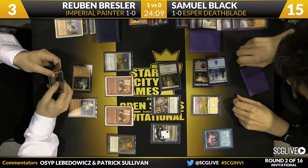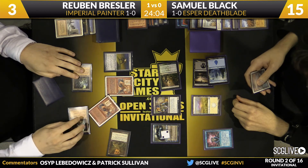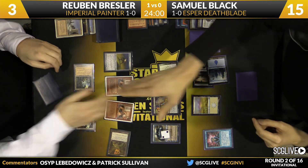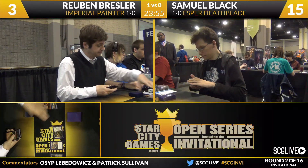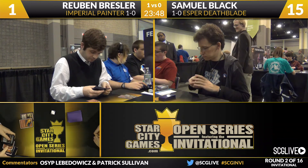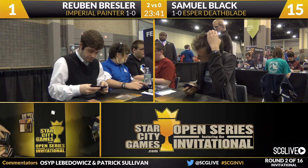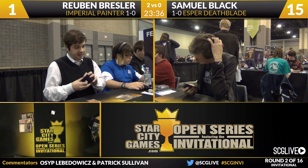Ruben has to do it. Oh actually this doesn't even work because Sam can just win in the upkeep with the Deathrite Shaman — the Grindstone doesn't actually kill Sam. Sam is Brainstorming. In response to the Brainstorm, Ruben does this — unbelievable! That kills him as he loses the game to draw an extra card. All that Grindstone combo actually does is mill your entire library. Ruben activates the Grindstone in response to Sam's Brainstorm, milling his library — then Brainstorm resolves and then you die.